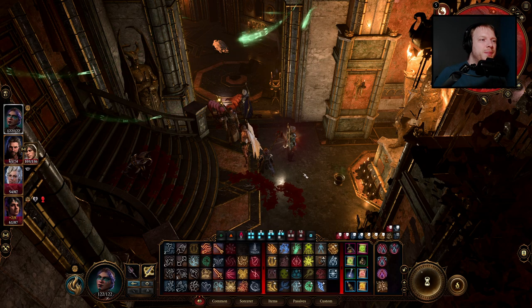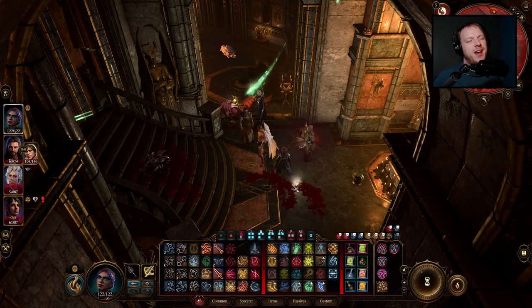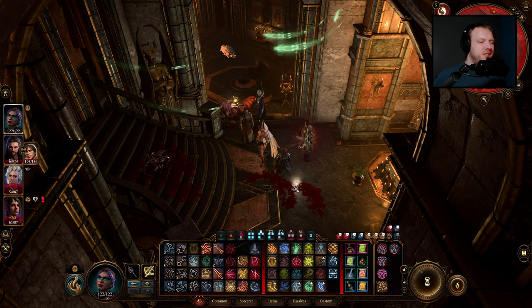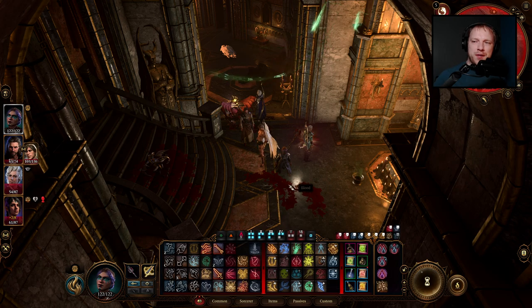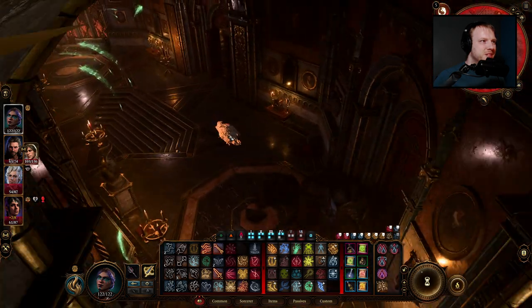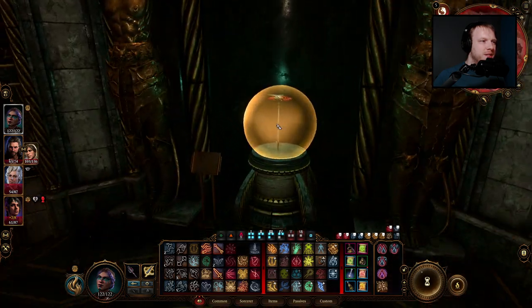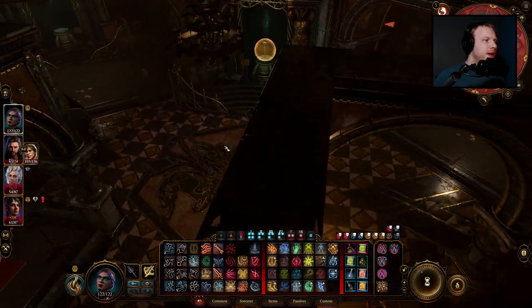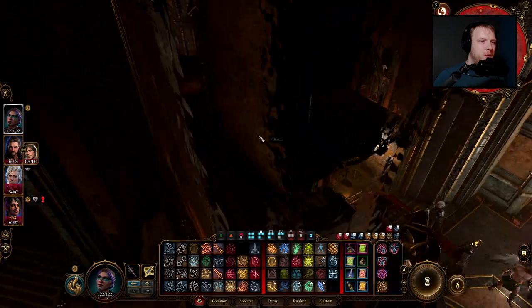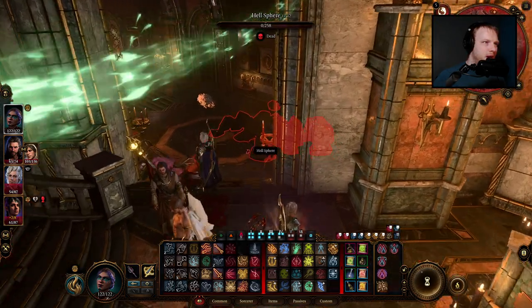Hello everybody, welcome back to Baldur's Gate 3, fifth edition edition. Just as I was booting up the game I was like, oh we did Astarion's thing, we did Shadow Heart's thing, I wonder what wonderful adventure I'll go on next. And then I remembered — Astarion set off a trap in this room, I was unable to release this hammer, and now we have all other kinds of problems to deal with. But right now, we're alive.